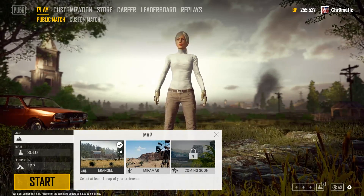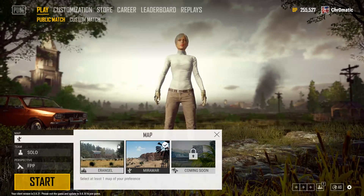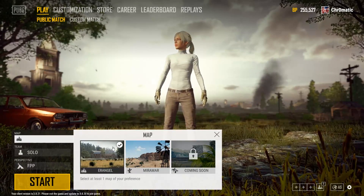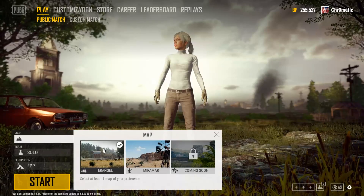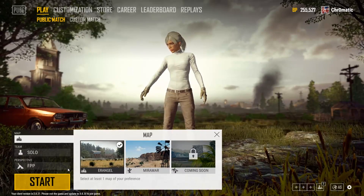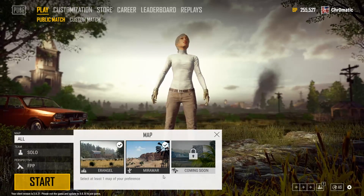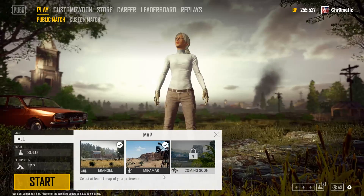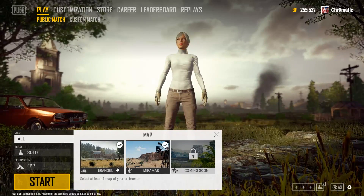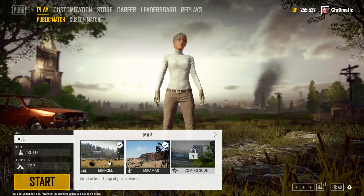Basically, this works the way you'd think. There's a little checkbox in the top right based on what you select. So if you want just one map in your rotation, you want the checkbox on only that map. If you just want to play Erangel and that's the only map you and your buddies want, keep the checkbox there and uncheck Miramar. If you want it to randomly pick a map the way it's always been, select both maps and it will randomly select from map one, map two, and in the future, map three.